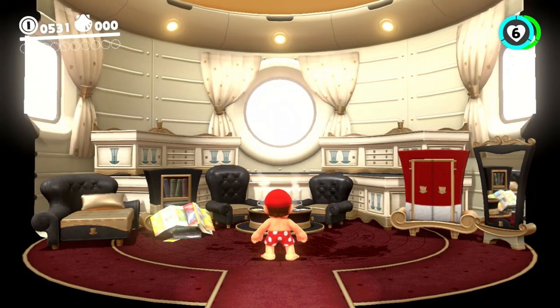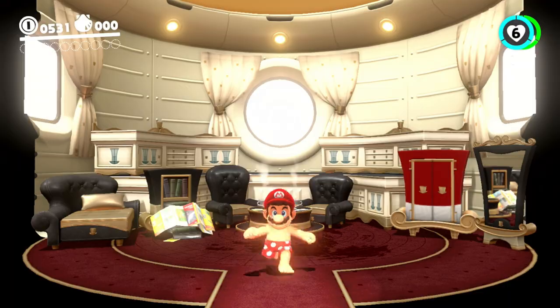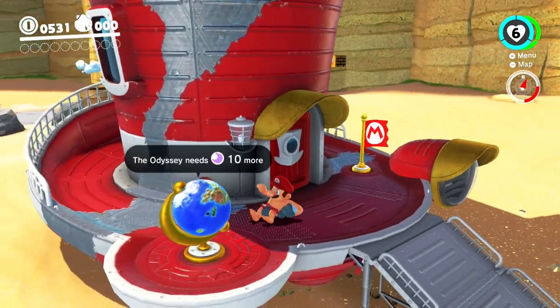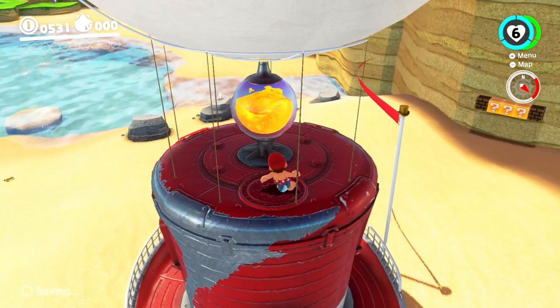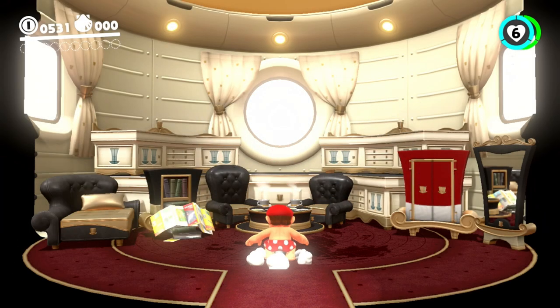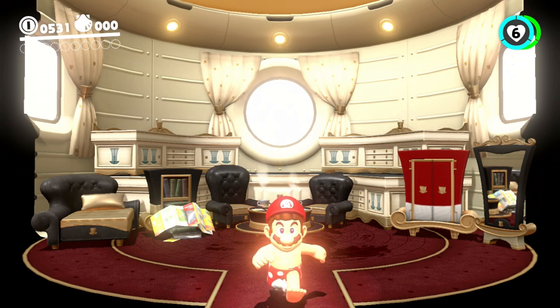Let's get back into the Odyssey. It's funny that we spawn at the top, but the Odyssey has three different ways to enter - you can enter from the back, the front, and you can actually ground pound the top and go down as well, like the little manholes in Mario Sunshine.